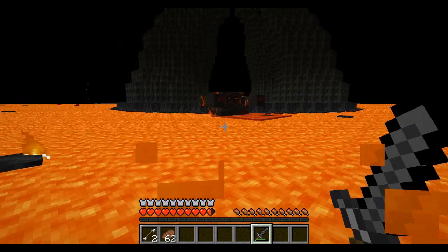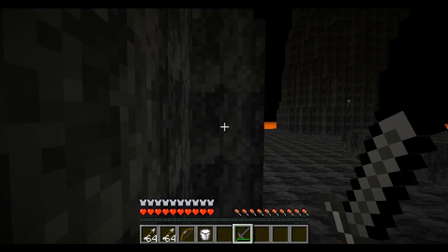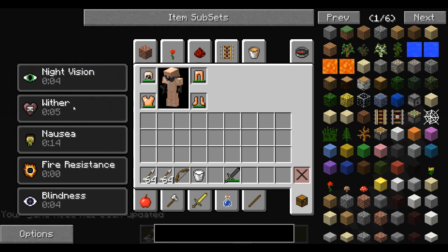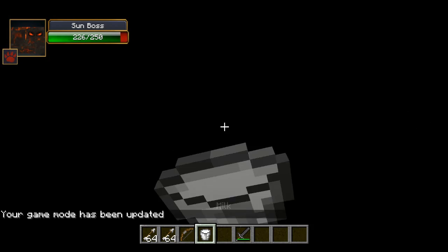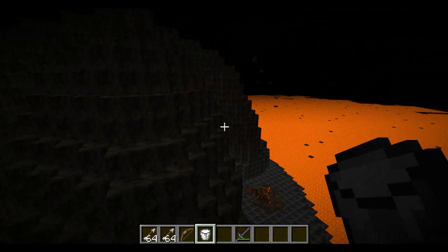I'm gonna try to get close enough to the sun boss to show you his devastating status effects. It's really easy to use the corners around here to get close. Other than that, it's very hard to fight melee style against him. And there we go — we have night vision, wither, nausea, and blindness. It's basically an automatic death. It is a devastating attack. It may actually kill you in creative as well, which has happened to me already multiple times. He just keeps putting it on over and over again. He's that strong — he could kill me in creative mode.